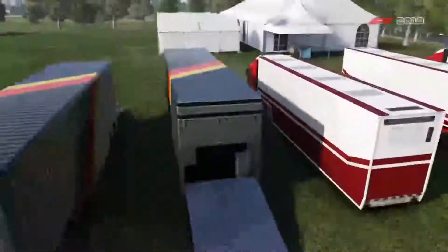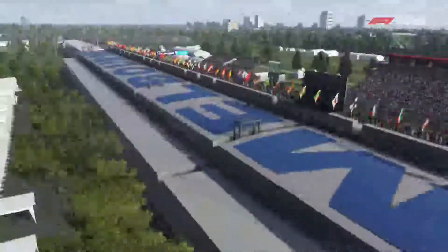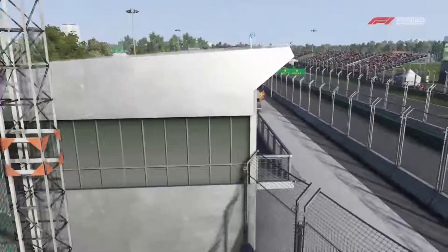This is where all the F2 boys will be at, in the paddock area. This is Melbourne. So we've got all the paddock pass members sitting. Added into the first garage — we've got Toro Rosso starting off. We've got to start at the beginning. Same telemetry on every single one, on every single track: Williams, Toro Rosso, Alfa Romeo, Haas, Renault, Red Bull, Ferrari, Mercedes. That's quite cool.